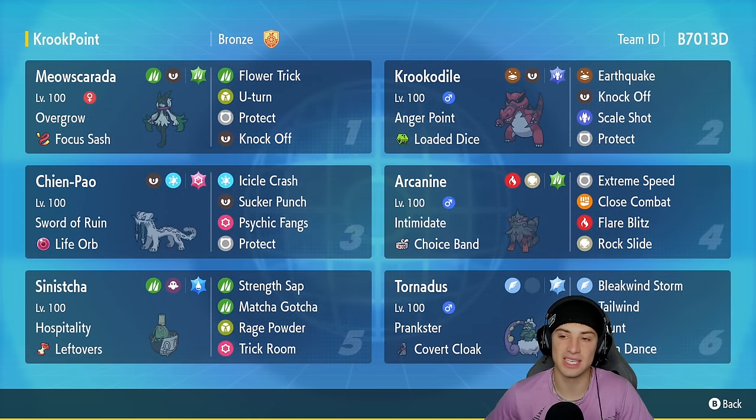Second slot is Krookodile with Anger Point and Loaded Dice as its item. Its moveset is Earthquake, Knock Off, Scale Shot — which will be its STAB move — rationalized with the Dragon Tera type, and then Protect for its final move.